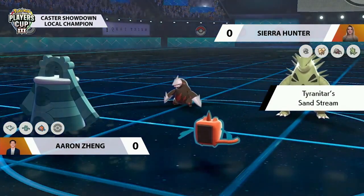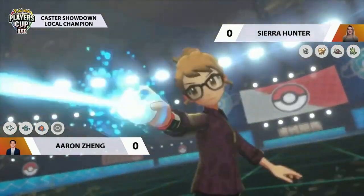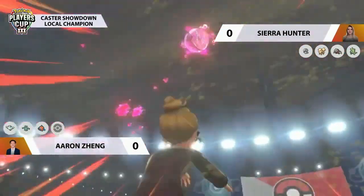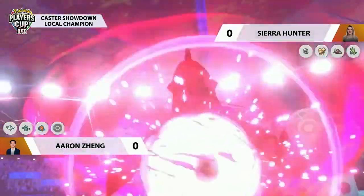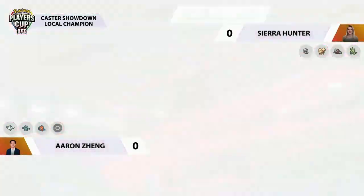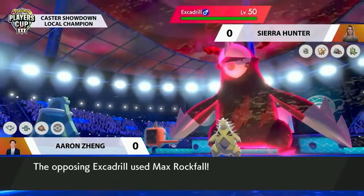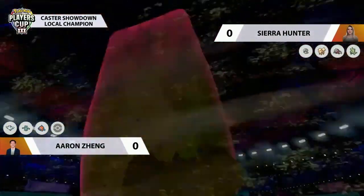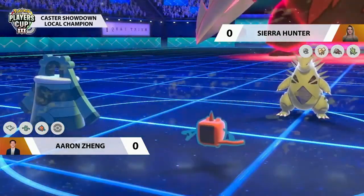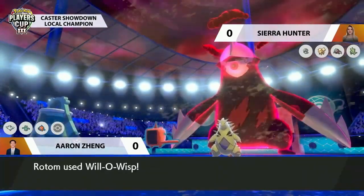Tyranitar and Excadrill are a classic combination. The sand boosts Excadrill's speed and also its special defense, meaning it doesn't have to worry too much about Hydro Pump from Rotom. The late-game Dynamax lands on Excadrill, going for Max Rockfall boosted by sand speed straight into Rotom — not quite a KO, but does a sizable chunk, procing Rotom's Sitrus Berry. Will-o-wisp connects onto Excadrill but it has a Lum Berry, meaning it can apply more pressure with another Max Rockfall.